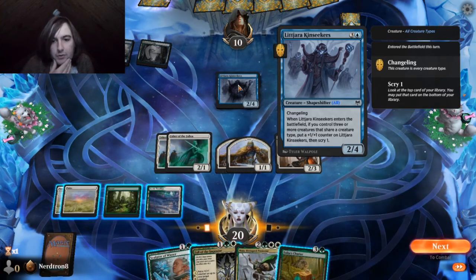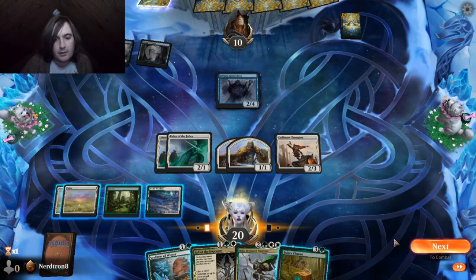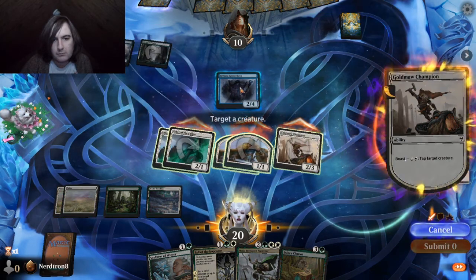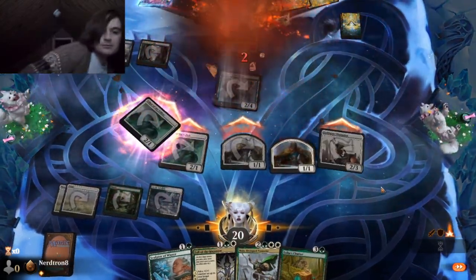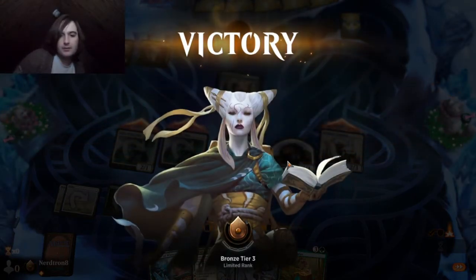When it enters the battlefield, if you control three or more creatures that share a type, put a plus one, plus one counter on Maha. Okay, yeah, this is just a bad turn for them. Yeah, they're just... Easy game!